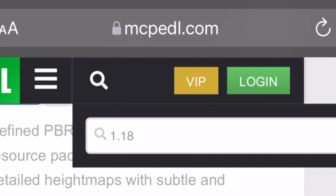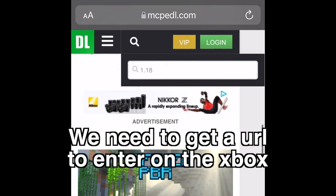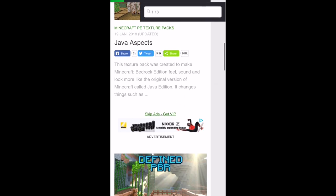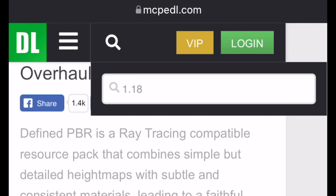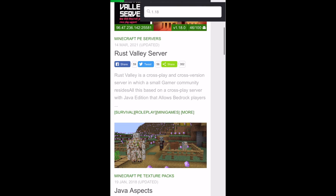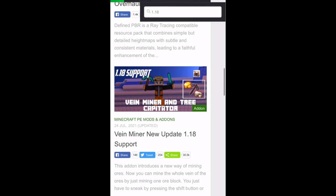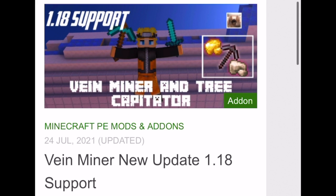Now we need to go to a website to download mods. I recommend going to mcpedal.com on your phone because it's much easier and smoother to navigate — the Xbox Internet is very slow. On mcpedal.com, type in '1.18' to make sure the mods are up to date and compatible, because not every mod will work. You literally have to make sure it says 1.18 support. The mod I found is called Vein Miner — it says 1.18 support, which is very important with this new update.